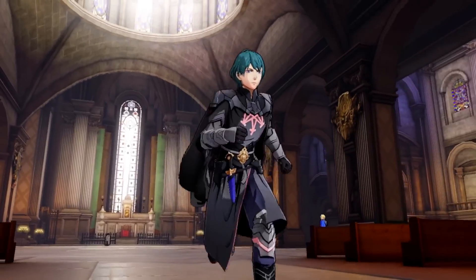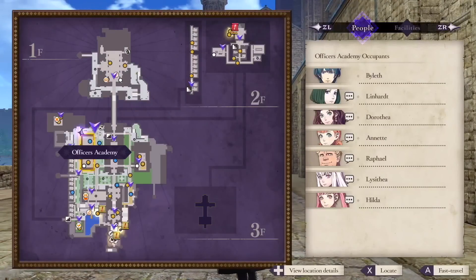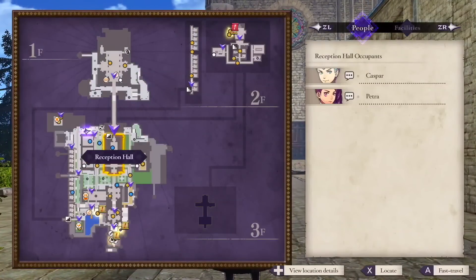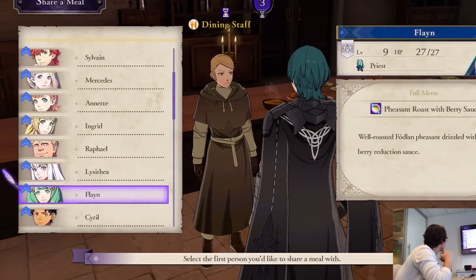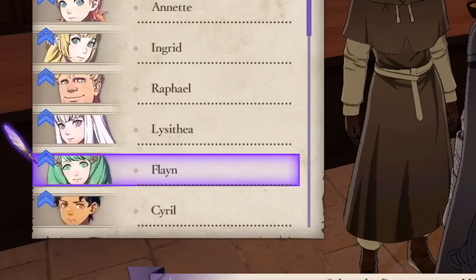You can either walk around the monastery yourself, or once you've been to a particular area, you can choose to fast travel using the map. While Chico is looking around at the different areas of the monastery, we can see two new characters, one of which I've mentioned before but we haven't really talked about yet, and thankfully we've just now gotten her profile within the past few days.